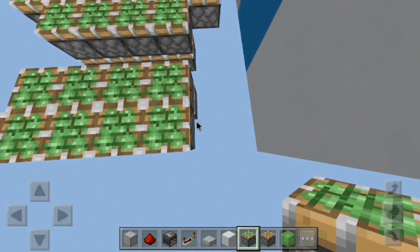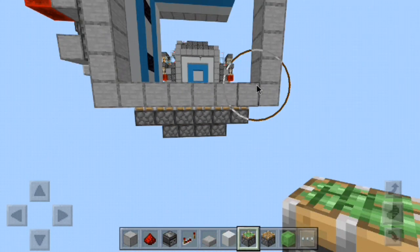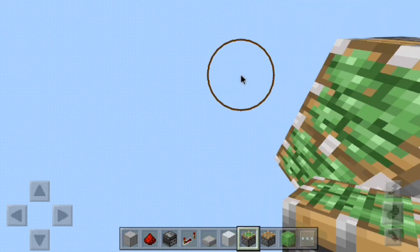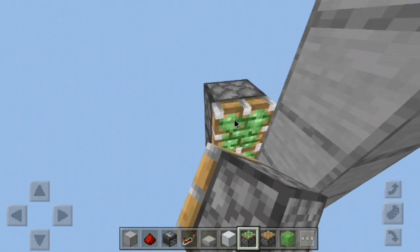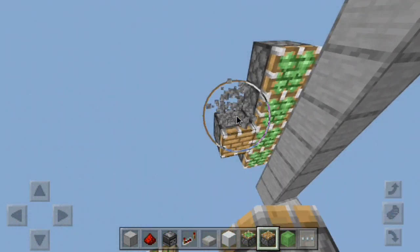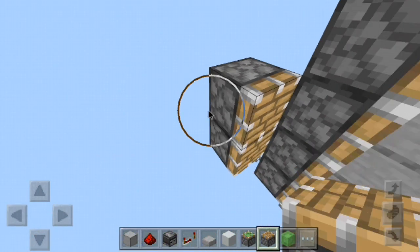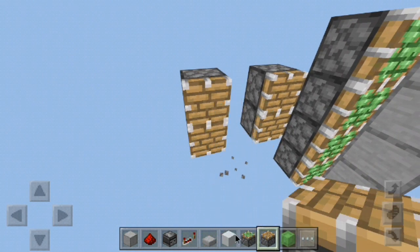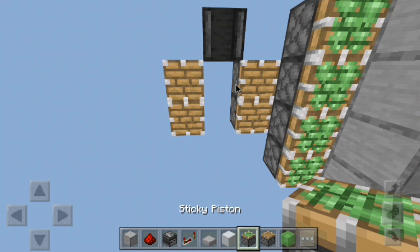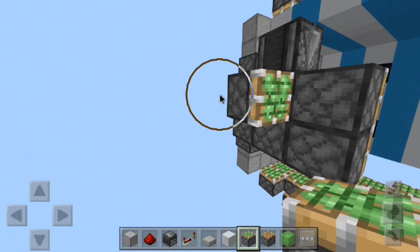Let's come down here, break these temporary blocks out, and build the other side before we continue. We'll do sticky pistons: one, two, three, four. Then two regular pistons — those need to be back one more block — two regular pistons here and here, a block of air, then two more right here. It might be easier to place your observer in first.